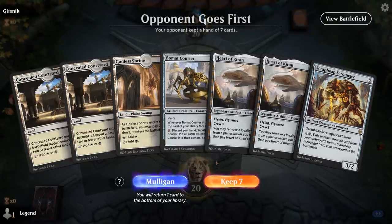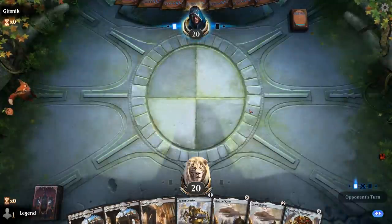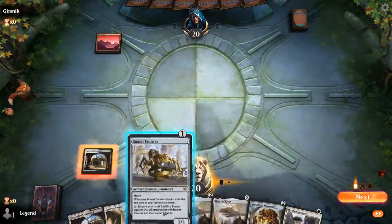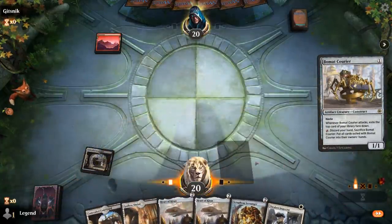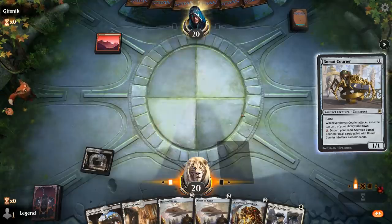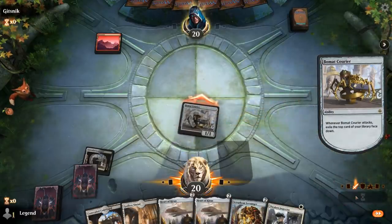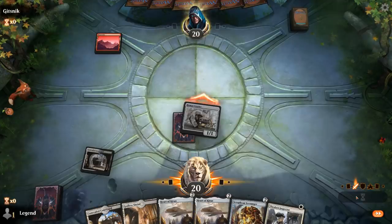We're on the draw with a reasonable hand, missing red mana for now, but we don't need it right away — it'll be a while before we sacrifice Beaumont Courier, which will be our one-drop of choice. Facing a Mountain. Opponent probably has a Shock. Then turn two I think I'm playing Heart of Kiran since on turn three we can crew it with Scrap Heap Scrounger.